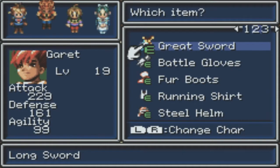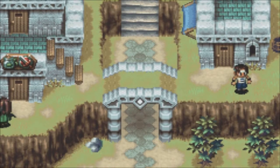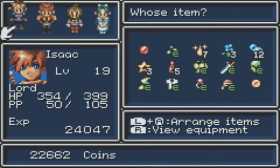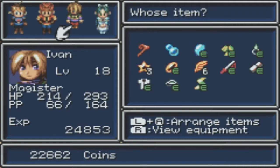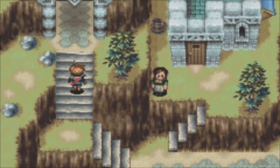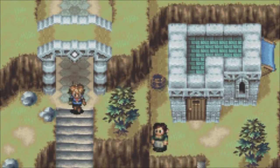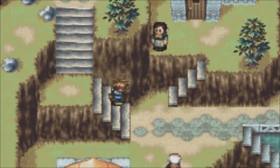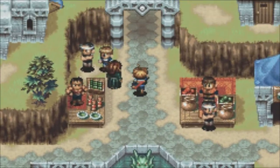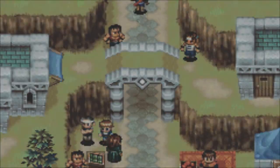Okay, you get a greatsword. Does he have something better? No, okay. I just want to make sure that Isaac's got the best gear we can give him. I think so. Yeah, he does. Alright. I keep thinking we have to go there because that's where all the warriors were resting up before Colosseum, but no — we just go right up to Colosseum.